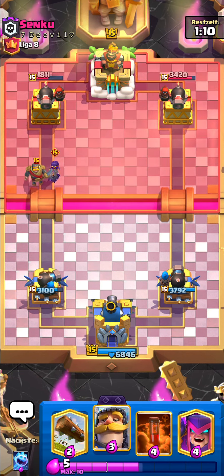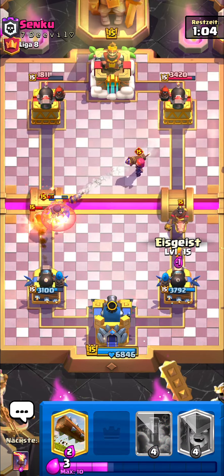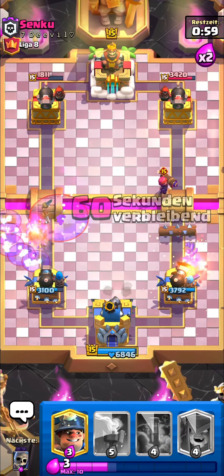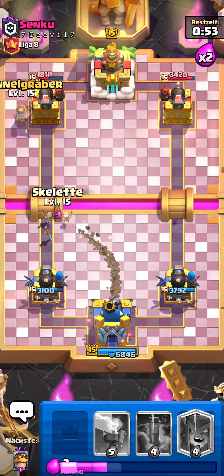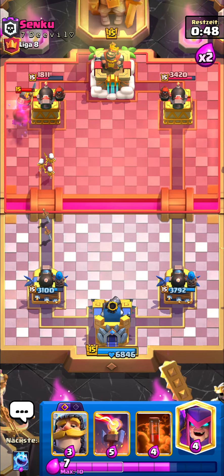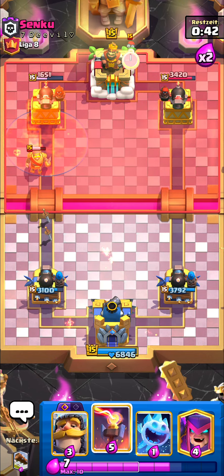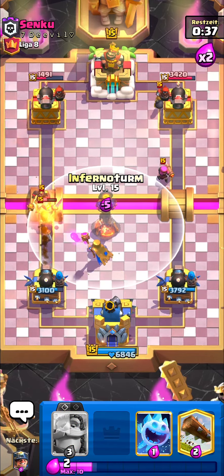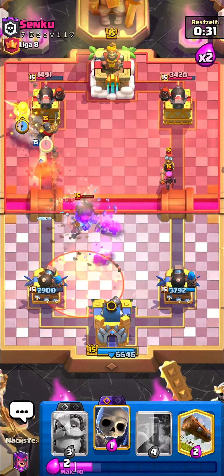Going knight on top of the bomber, then ice spirit, and logging last second — that fully counters the hog rider. The cannon is so good against hog rider, goblin giant, giant, royal giant — cannon is amazing against these types of win conditions. Going mother witch in front of the tower — he's being super aggressive with all these plays.